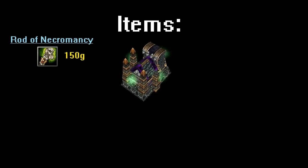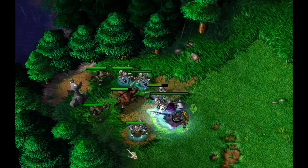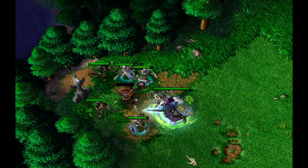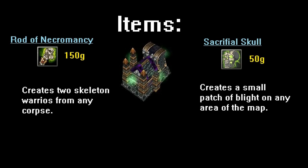The Rod of Necromancy is sold at the Undead's Tomb of Relics and costs 150 gold. It requires any corpse to activate — these corpses can be generated from any non-mechanical or flying unit, as well as graveyards and critters found across the map. When used, the rod spawns two skeleton warriors with 180 hit points that last 40 seconds. It's essential to soaking up damage received from creeps due to undead's lack of healing in the early game. The Sacrificial Skull is also sold at the Tomb of Relics and requires a graveyard to purchase. It costs 50 gold and when used produces a small patch of blight on any area of the map. Blight grants all undead units 2 hit points per second regeneration while standing on it, making it a great item for creeping.